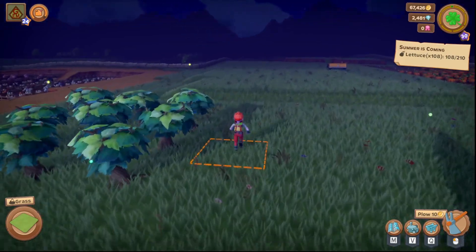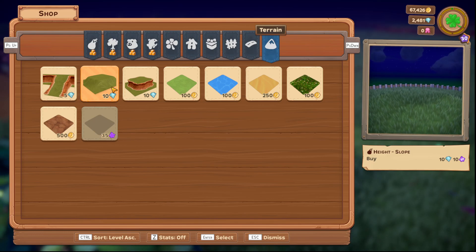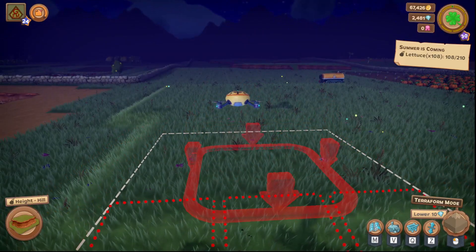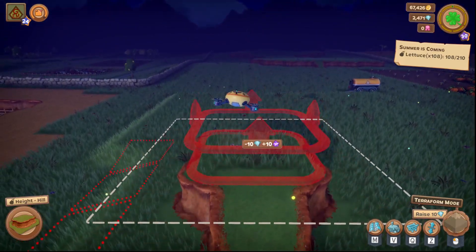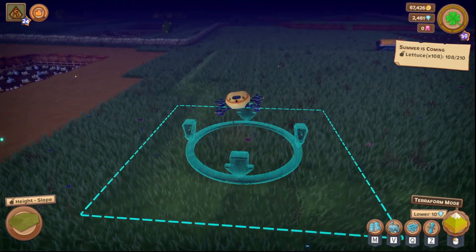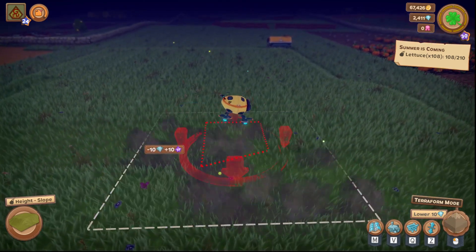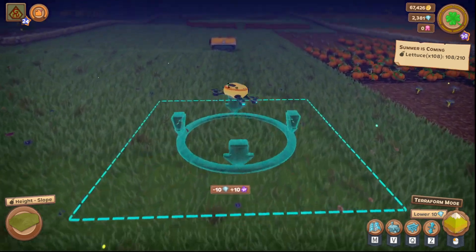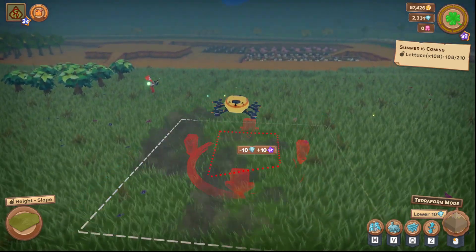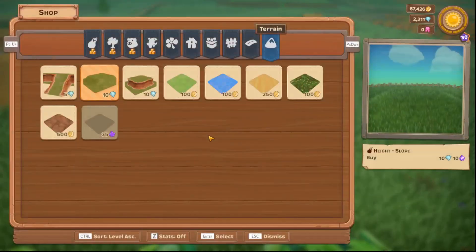There are a couple of things you're able to do. You can do ramps, you can slope, or naturally increase, or you can do hills — so this is hills up and down like that. Then you've got this gentle sloping — press Z to change this. Then you just drop that hill down. It is a very expensive thing to do, so be sure you're comfortable with getting it done.